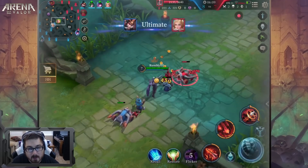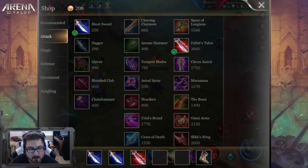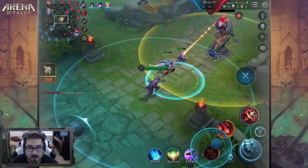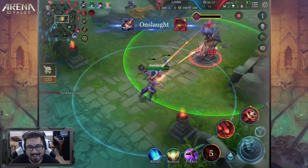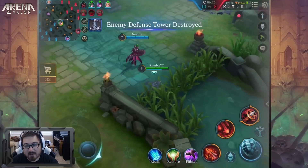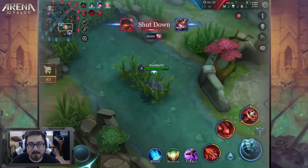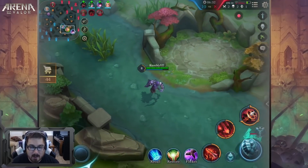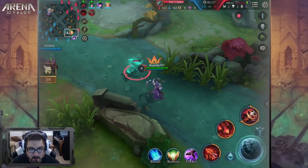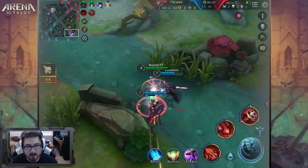Let me clarify because I keep getting them mixed up. Fafner's Talon is the one that gives you attack speed, life steal, damage, and percent health on each basic attack — that's the one I go first. Fenrir's Tooth I go last. So Fafner's Talon first, Fenrir's Tooth last — that's the order.